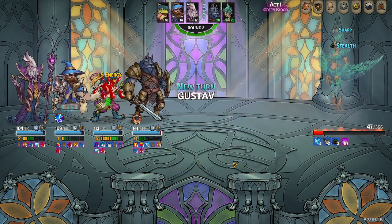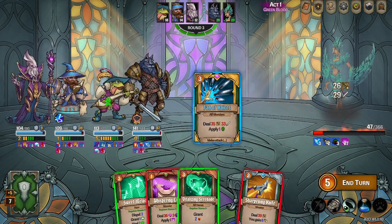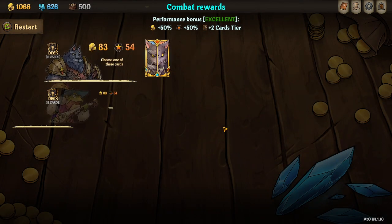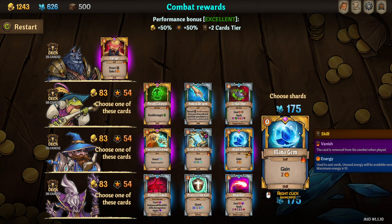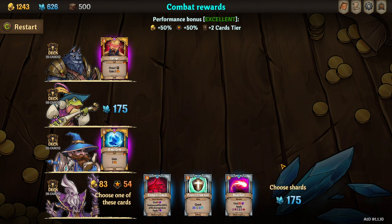Yeah — but stealth doesn't hide you from fan of knives, so we'll just go with that. All right, we'll go in rage. I think mana gem is going to be fine, and then pass, pass. Adrenaline on Gustav would have been great.